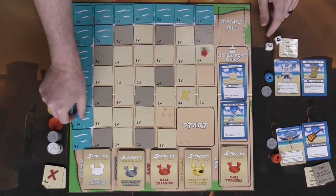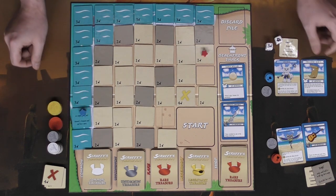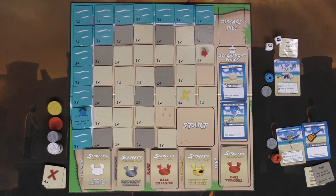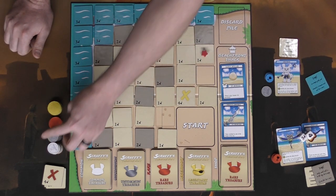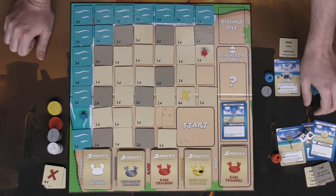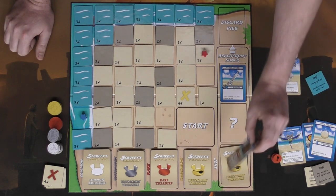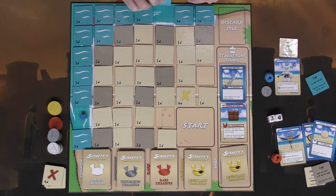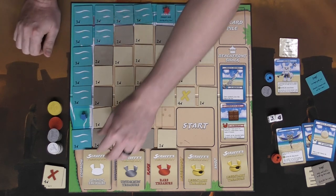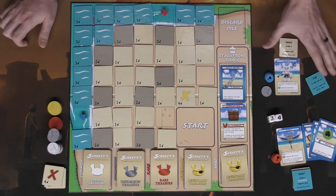Not only are you rolling, moving, and digging, but you can take one extra action per turn: buy from the shop, sell to the shop, or trade with another player. Blue rolls four and three, moves, places three dig tokens, flips the tile — it's a trap! An octopus: discard a treasure card and lose a turn. Blue discards the treasure map and cannot take a turn next round. When you buy from the shop, flip over a new card to replace it.